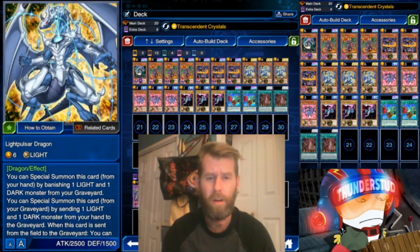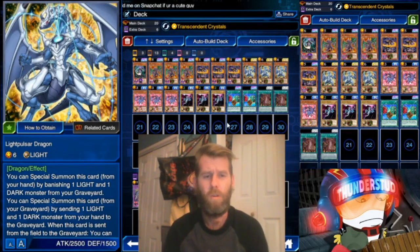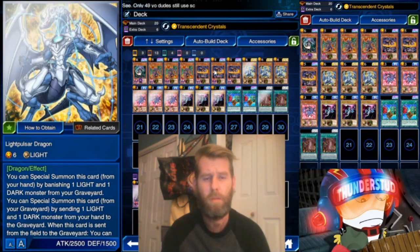Hey guys, Thunderset here bringing you a brand new deck that revolves around the new card Light Pulsar Dragon. This is one of those decks that's really fun to play but it's not very practical - it's a little convoluted. It's fun but not practical, but I really like it. It's an interesting way of working with light and dark monsters, using the skill Transcendent Crystals to set up our graveyard perfectly.